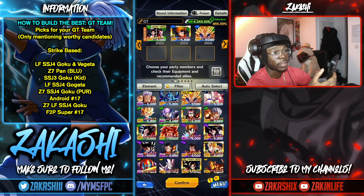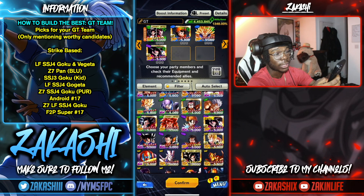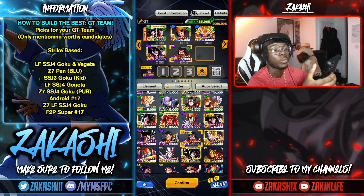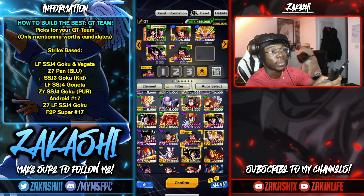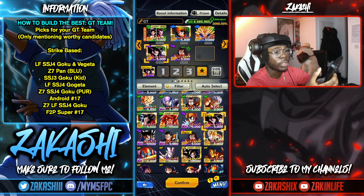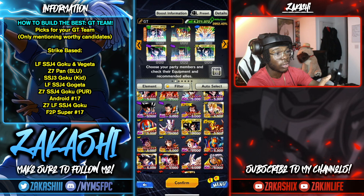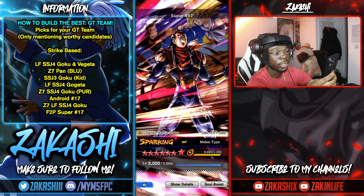Pan would be a great Z-ability option. If we continue, there's Zenkai-boosted 17 — he can go either way but he's more of a support role on the team, and his Z-ability boosts strike attack which is good. Super 17 is a melee type, very good to mention as a strike option as well.